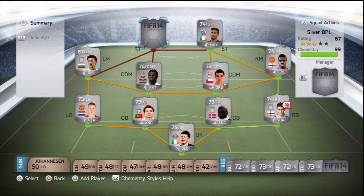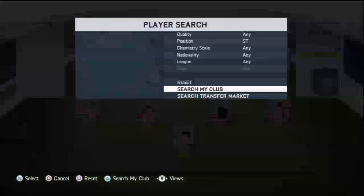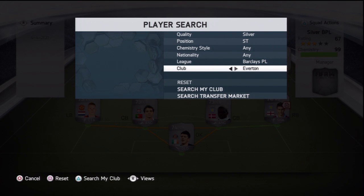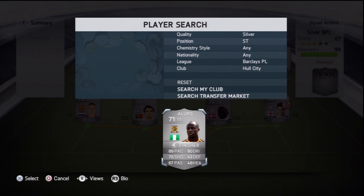What's up guys, Boyle96HD here. I am back with another player review for you today. Today we're going to be reviewing Sonia Luko, the Hull City striker. He's Nigerian, he's 71 rated and a fantastic, fantastic player.